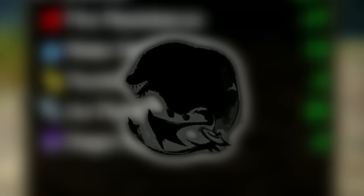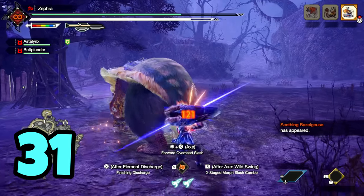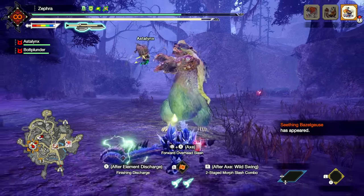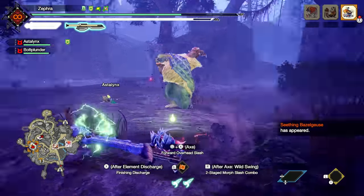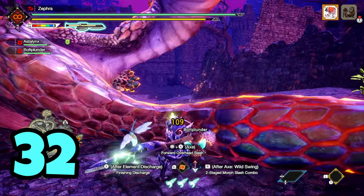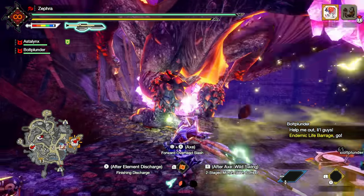I was doing well against the 31st monster, but then Seething Bazelgeuse appeared — my next target. Unfortunately it does fire damage. I took down the Arzeros first, then began the fight with Seething Bazelgeuse. I knew I was weak to fire, but figured if I was skilled enough, I could take it on with little issue.